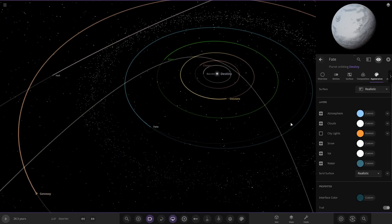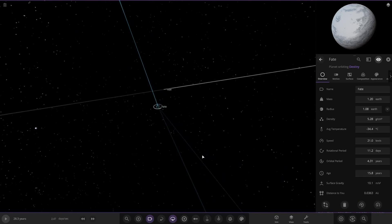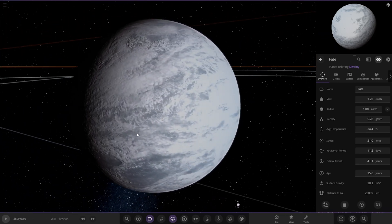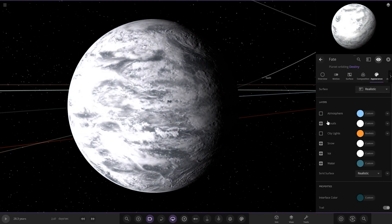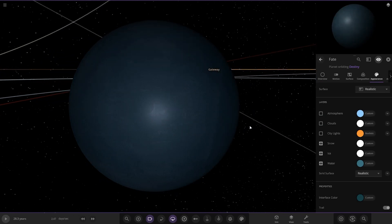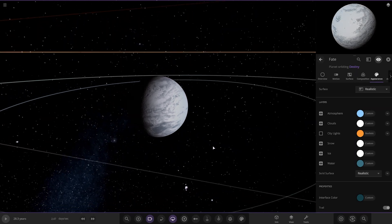We've got past the Earth-like world. Next up we have Fate. This one looks to have a very, very thick cloud layer — minus 34 degrees. Looking underneath, it's an all-ocean world with an atmosphere and clouds on top.